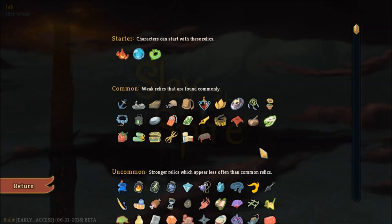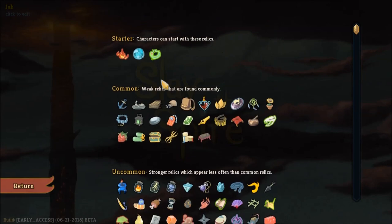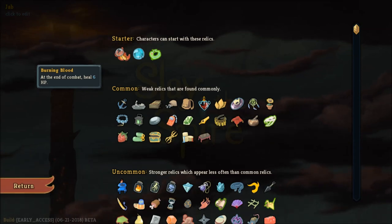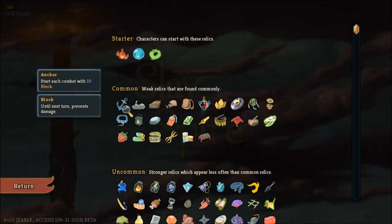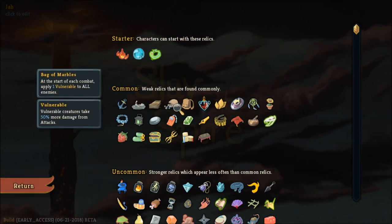Come over here to the relic collection. Here it is — Burning Blood. So as long as you are losing less than six points of health per combat you'll always be in the positive. With that, that's a good segue to quickly discuss some of the great relics that synergize well with specific Ironclad combos. Relics are completely up to chance in terms of whether you will find them or not.